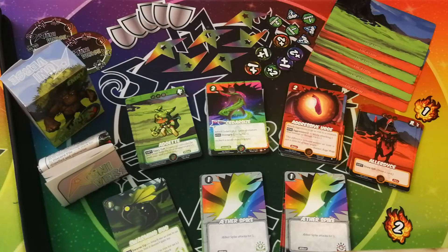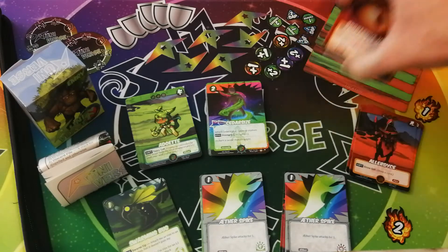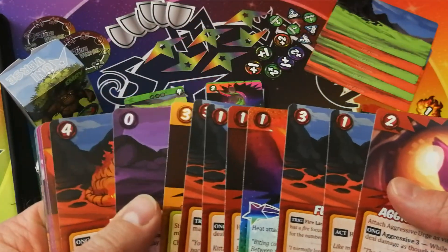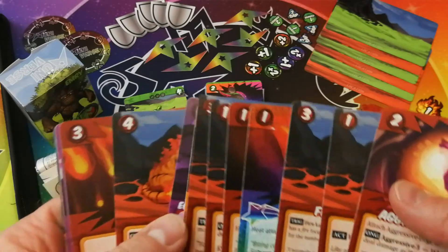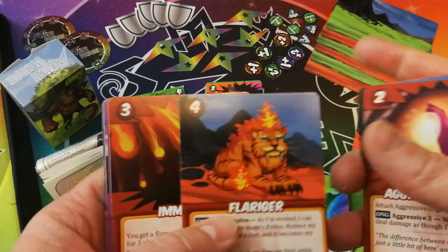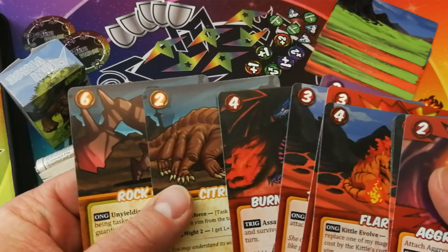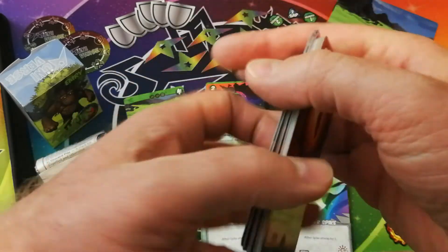Let's take a look at the Ruby Booster Deck Pack. Each Booster Deck contains 18 randomized cards in a mix of the main facet and the two adjacent facets. There are nine commons, six uncommons, and three rares, with a chance for star variant versions of each card.